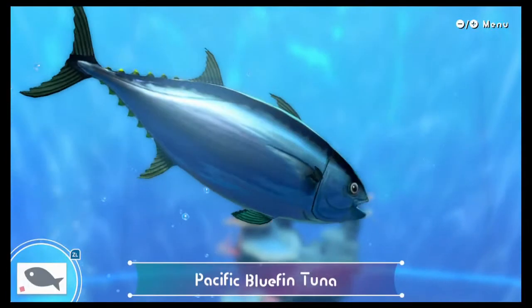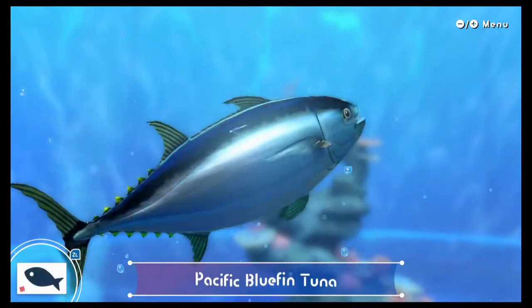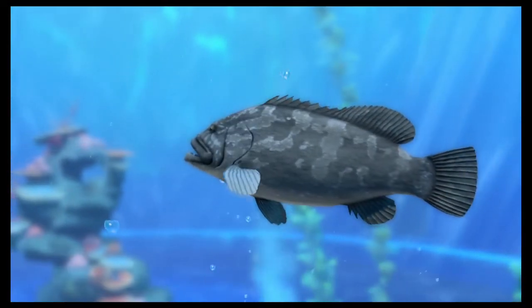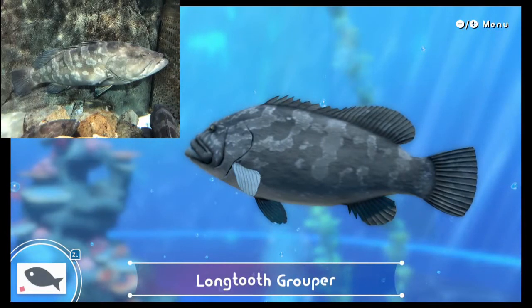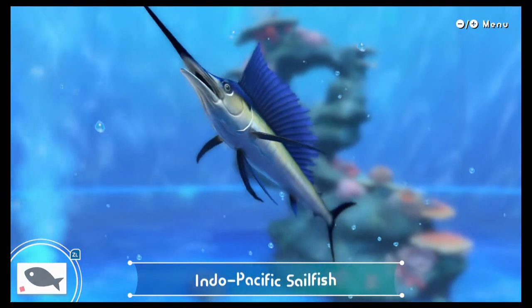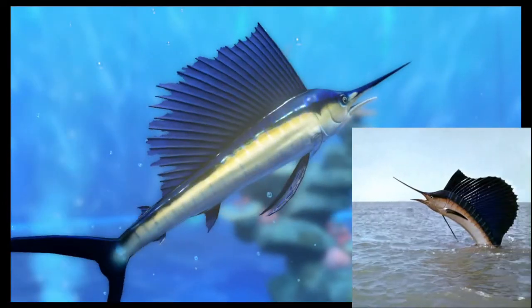Pacific Bluefin Tuna — tuna have a very distinct body shape, which makes this one pretty easy to determine. Unfortunately these are becoming endangered, but they nailed the likeness regardless. One Tooth Groper — this one again is very accurate when you look at it next to the photo. Indo-Pacific Sailfish — sometimes misidentified as a swordfish, but that's not correct as the swordfish doesn't have that distinct sail. They pulled off the look of the physical body as well as the colouring. Nice work!